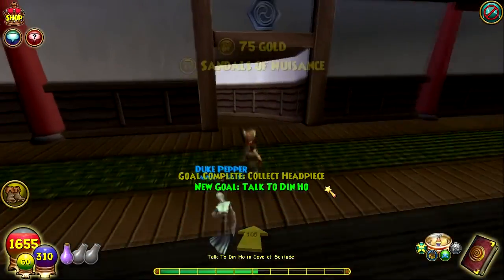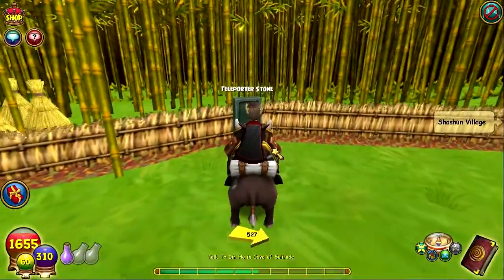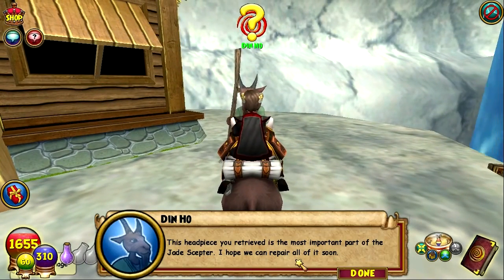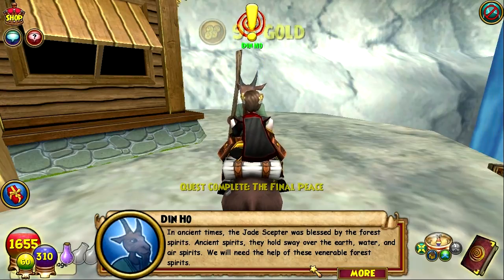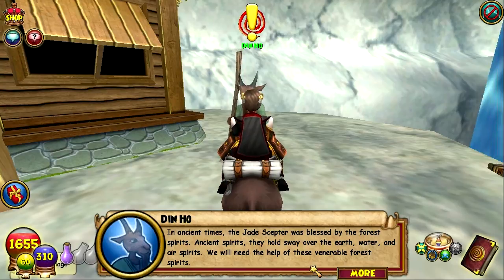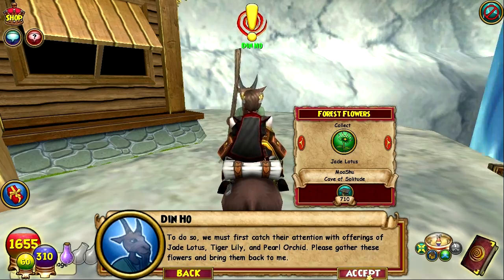Right there we got the last piece, so let's go ahead and talk to Din Ho. This headpiece you retrieved is the most important part of the Jade Scepter — I hope we can repair all of it soon. In ancient times, the Jade Scepter was blessed by the forest spirits, who hold sway over the earth, water, and air spirits. We will need the help of these venerable forest spirits. To do so, we must first catch their attention with offerings of Jade Lotus, Tiger Lily, and Pearl Orchid. Please, gather these flowers and bring them back to me.